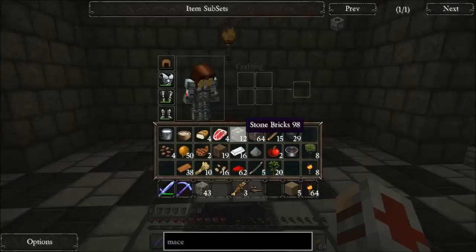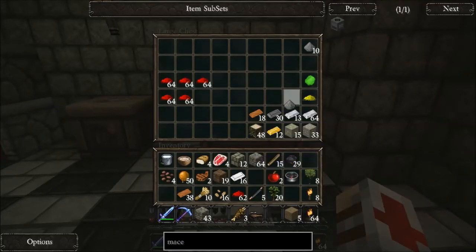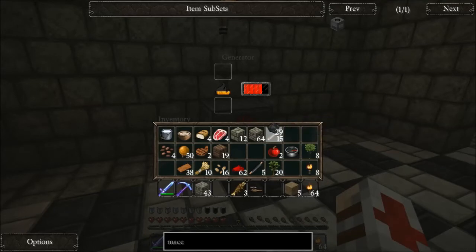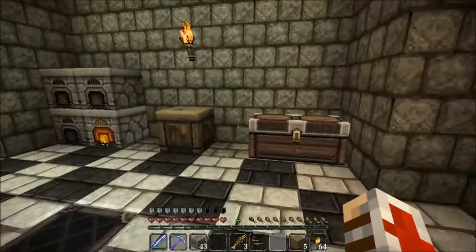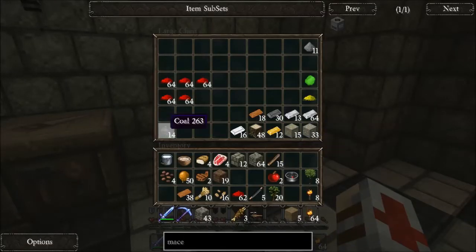We're gonna have to get quite a bit of coal because I only have 29 left. Just put it in the bottom - one piece fills the bar up all the way. So I'll put half of what I have in there now and throw the other half in this chest.